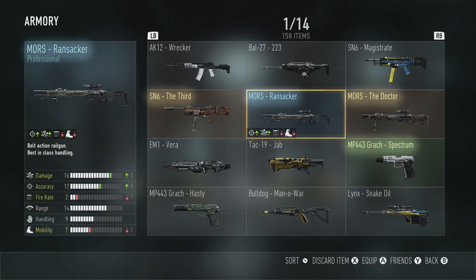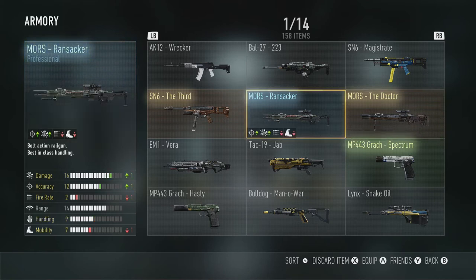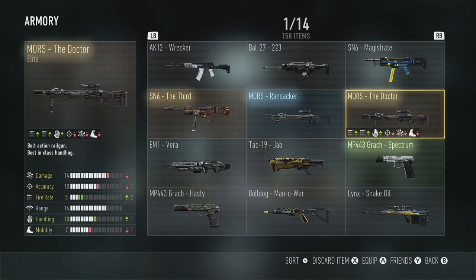I kind of go back and forth between the Ransacker and the Doctor. I'm kind of liking the Ransacker right now better, just because of the plus one damage, but I do go back and forth between them.